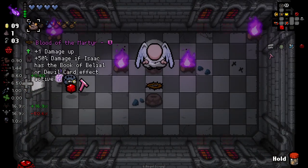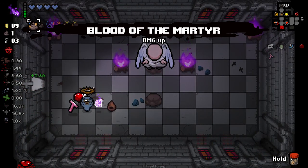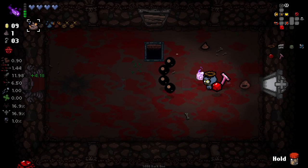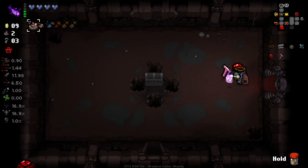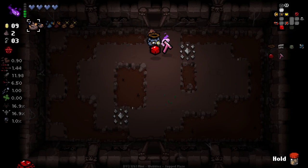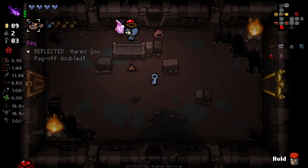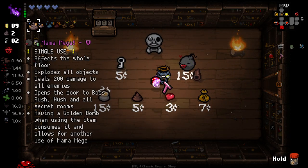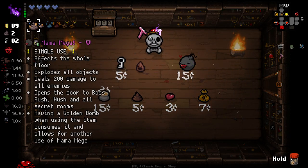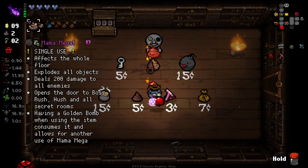Okay, our damage up - and we finally get an Angel Deal here. And we get a damage up. I'm actually pretty happy with that - our damage is now at the point where it's pretty stonking. I think we can just bail on this floor. We could try and get the extra charges. I'll at least attempt to get a battery from our shop here.